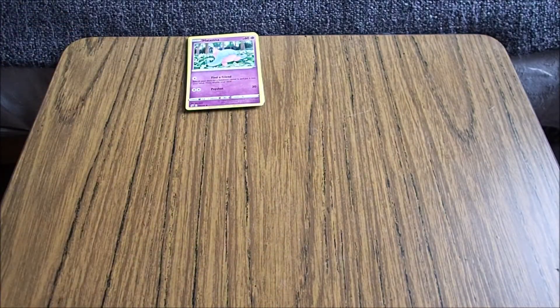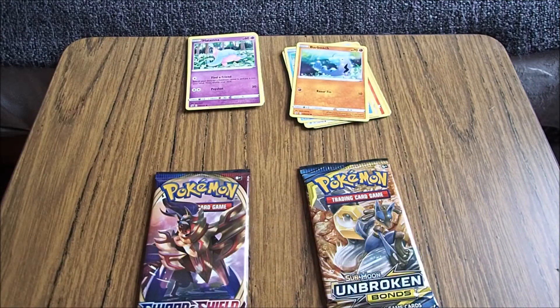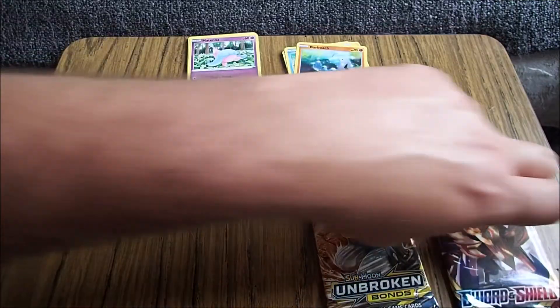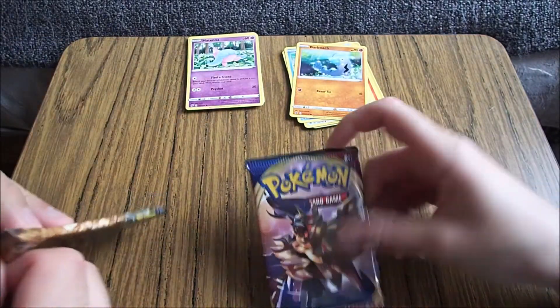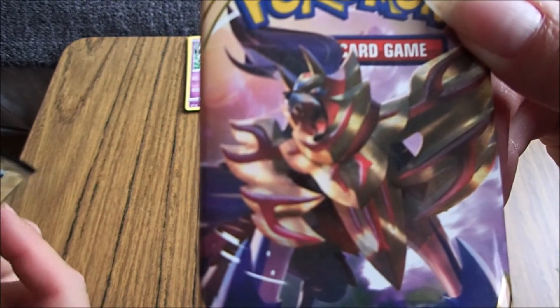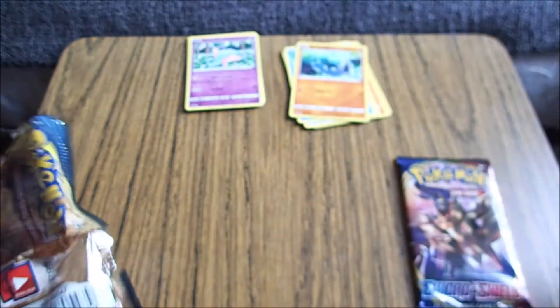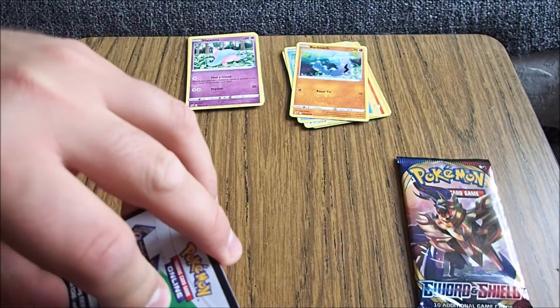Do you want the Unbroken Bonds or the Sword and Shield? I don't know. I'm going to go for Sun and Moon Unbroken Bonds. Okay. I'm going to go for — Raaah! Look at that. Oh. Okay, so that's got a white one.